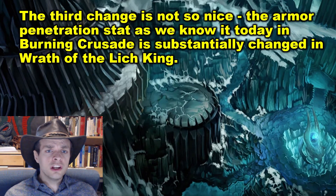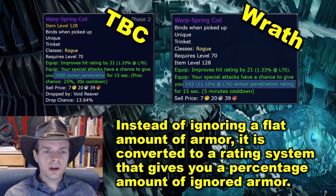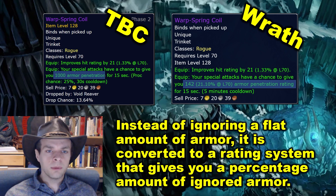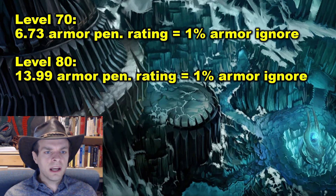The third change is not so nice. The armor penetration stat as we know it in Burning Crusade is substantially changed in Wrath of the Lich King. Instead of ignoring a flat amount of armor, it is converted to a rating system that gives you a percentage amount of ignored armor. At level 70, 6.73 armor penetration rating causes you to ignore 1% of your target's armor. And at level 80, 13.99 rating ignores 1% of your target's armor.